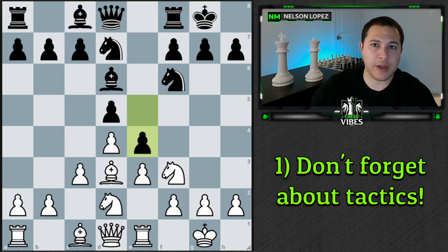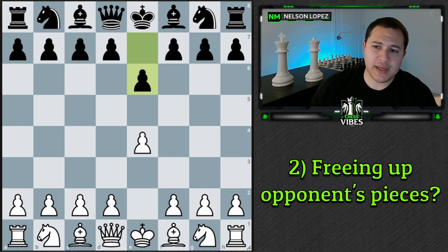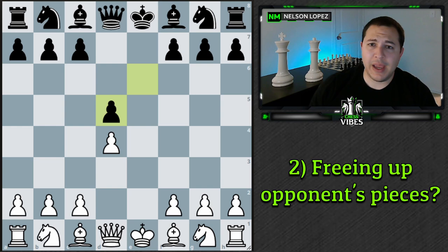Concept number two: are you going to be freeing up your opponent's pieces by the decision that you make? Here's a basic example — the French Defense with e6 and d5. One way you could approach the French is to simply trade, called the exchange variation. There's nothing wrong with this, but it does make black's life very easy because you've immediately opened up the bishop and now black can choose to put it here, here, or here. They have no problems developing their pieces — it's a completely equal position.